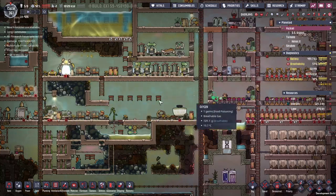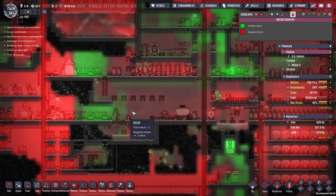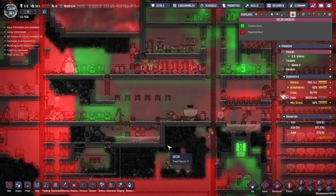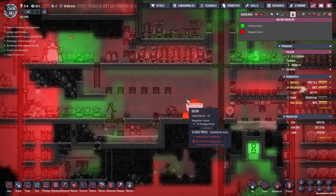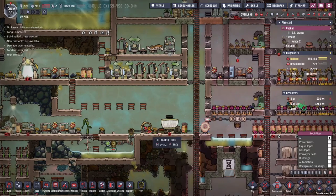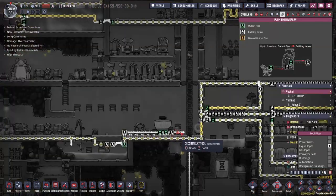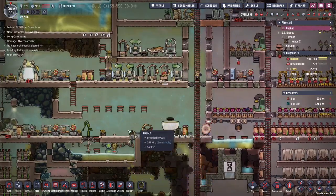One thing I notice is people go back and forth through this area quite a bit. Looking at the decor overlay, you can see it's not the best, and we could probably fix this with a few simple additions. First thing I'm going to do is get rid of all this — these are leftovers from an older time. We also need to get rid of all of this. We used to turn all our polluted mud into clean dirt and water.